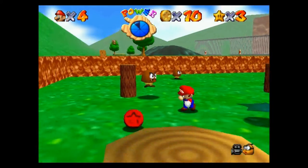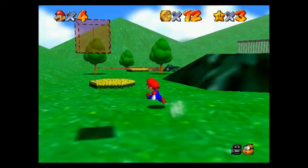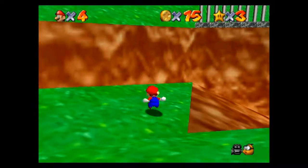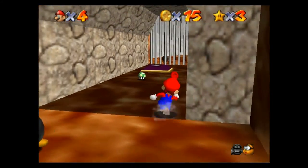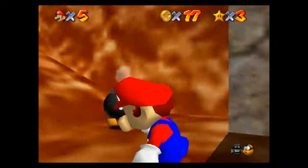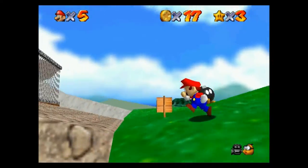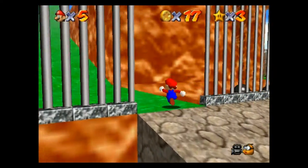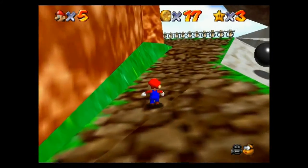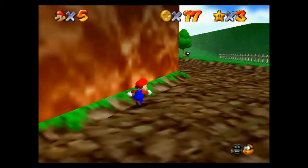The fifth one's also on the opposite side. Sixth is somewhere over here - yeah it's down here. And we also get an extra life as well. Don't need to go through the gate, we can go straight back around. We need to go all the way around here to get the seventh one. And the eighth one is on the island that we went on in the first episode.